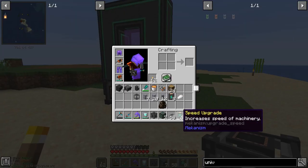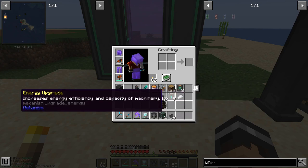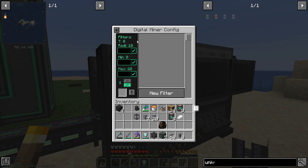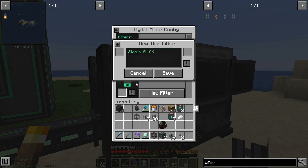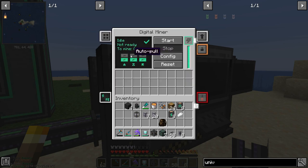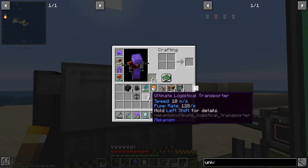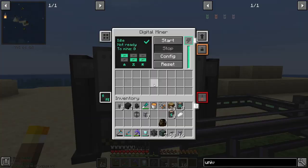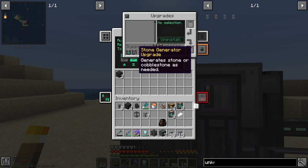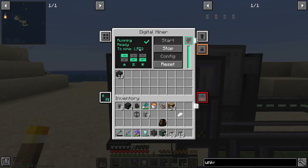Let's set up the digital miner and start getting some basalt — that's way easier than the convoluted method I came up with. I'll pull it out, connect cables, power it up. In the config I'll set a new filter — item, basalt, radius 0 to 32, auto-eject on, touch off, pull off. With speed upgrades from the pump added in too, it's going a bit faster now, and I'm going to get around 1,500 basalt out of this — very happy with that.